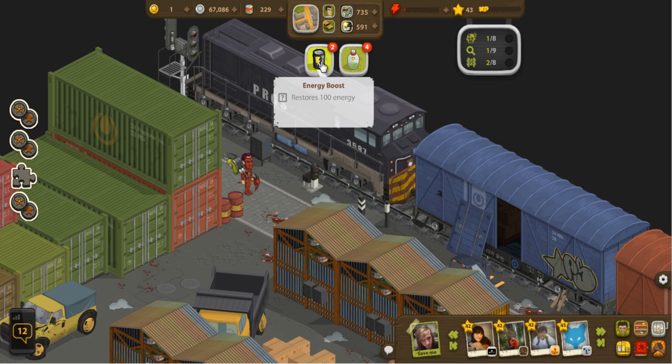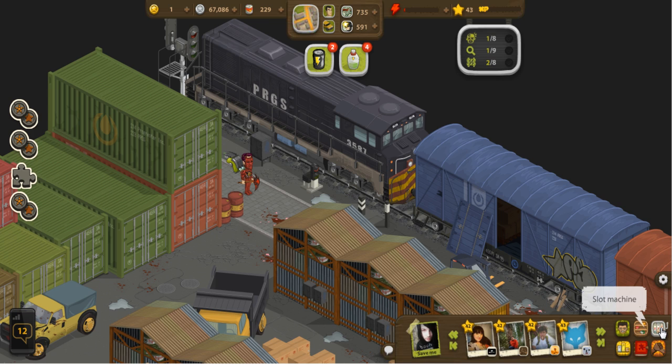For batteries, these will either come from spending 10 gold coins or from generating them from the slot machine. Sometimes you can win those from the slot machine, so I'll go ahead and open the slot machine so you can take a look at that.